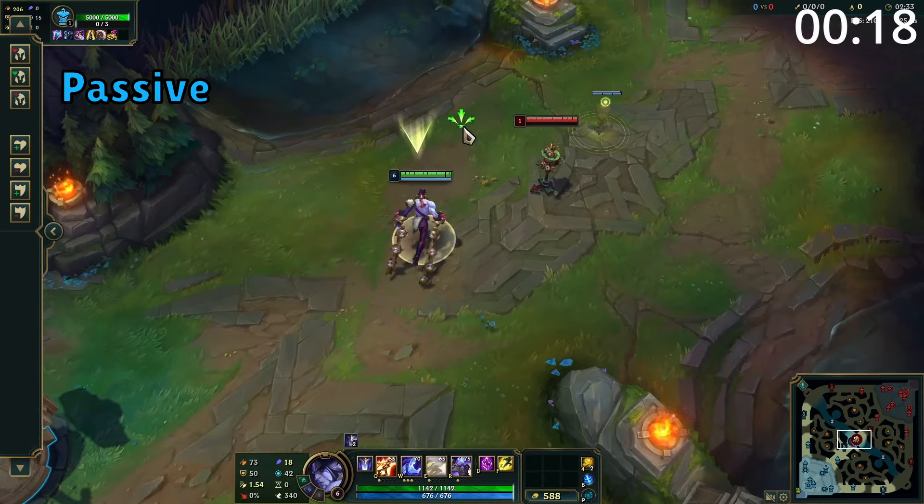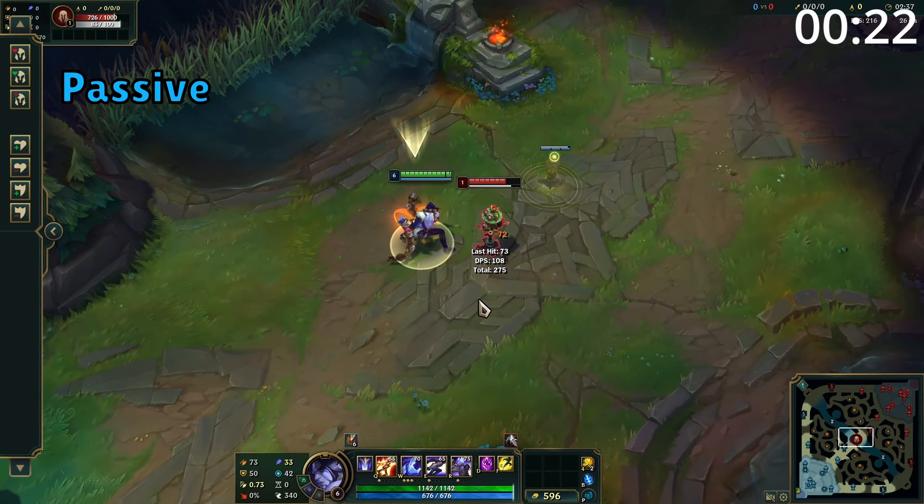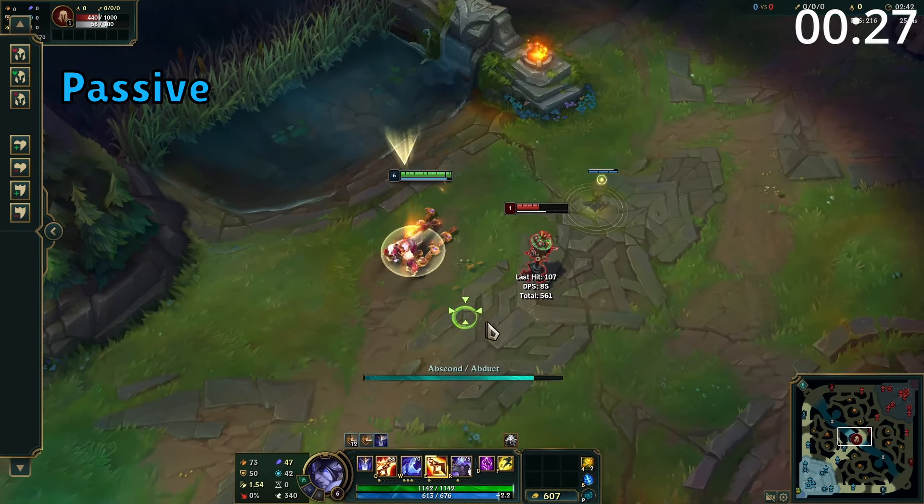Silas' passive is: after using an ability he generates a stack, and he can have up to three stacks at one time. These stacks cause Silas' next basic attack to have a large amount of increased attack speed and deal a large amount of damage in a circle.